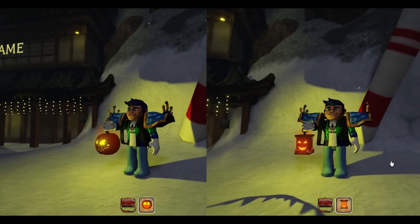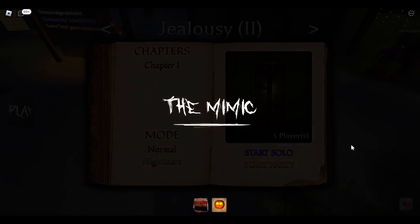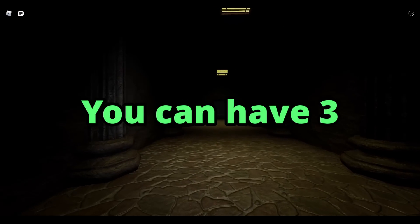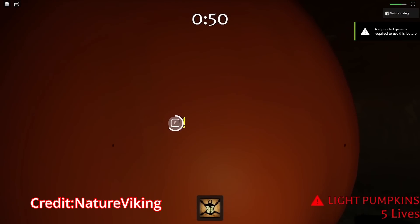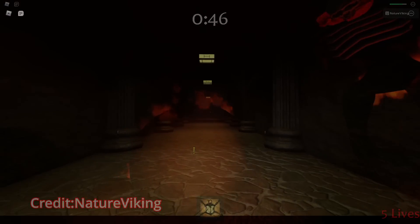The jack-o-lanterns aren't that hard to get at all. You can have up to 10 players inside the mode. For the first part, three people can find three separate pumpkins. For the second part, three people can be on each floor lighting candles until the round ends. For the last part you can just run around lighting pumpkins, and you have 60 lives if there are still 10 players remaining.